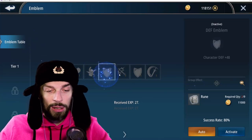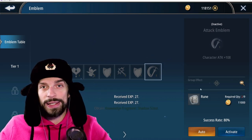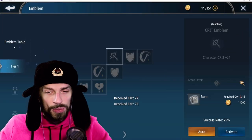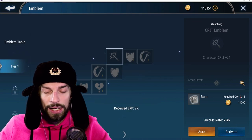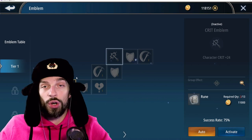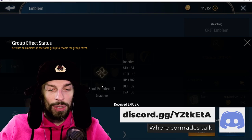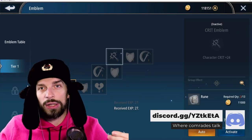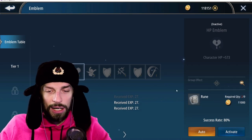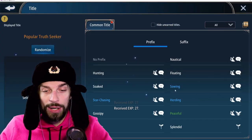Next up are emblems, which are unlocked later in the game. You unlock one emblem after another using runes and gold, and when you unlock the full set you get a bonus that gives you a major EP and stat boost. I would suggest going for the ones with the higher success rate so you can unlock tables earlier. The higher the tier, the more group effect you get, so it's beneficial to unlock higher tiers first. In the end you'll unlock them all.